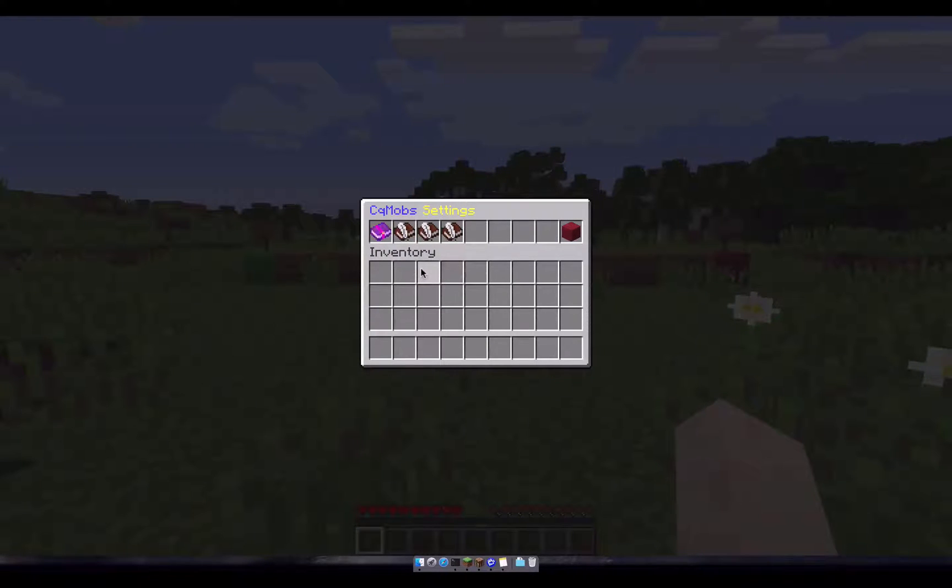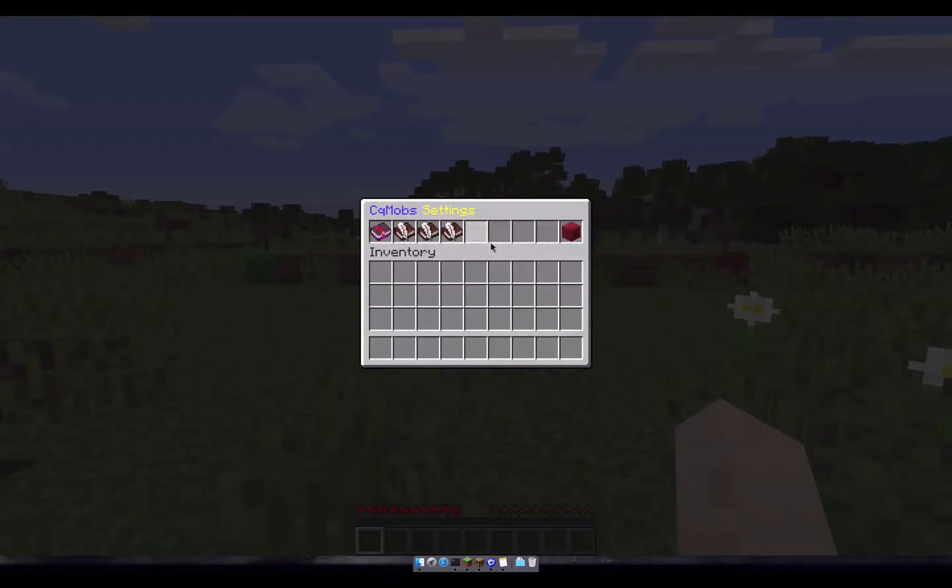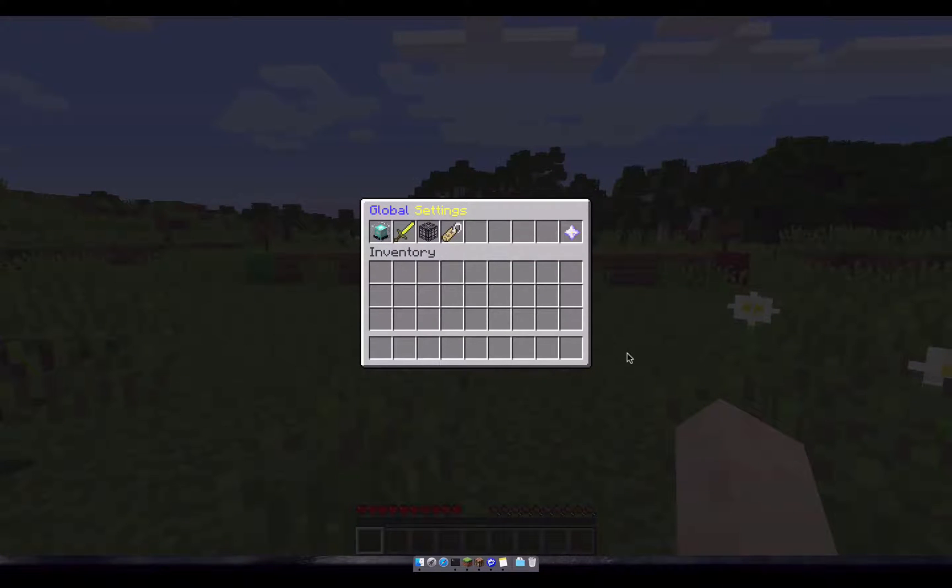CQ settings is where you're going to want to do all of your configurations for this plugin. We're going to start by going into the global config. The global config is your default options for this plugin, so these will be the settings that are used if you don't specifically set the settings in a world or for a specific spawn point. I'll get into the details about what exactly a spawn point is and how to set them up in a second.